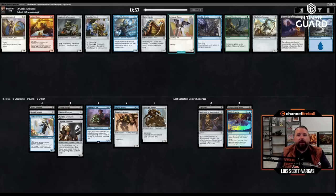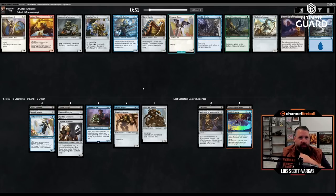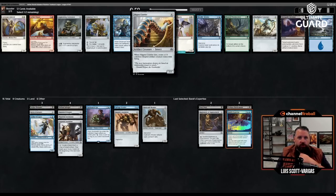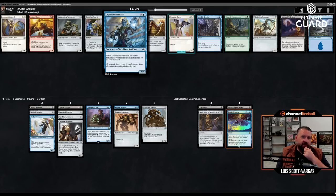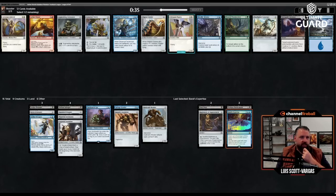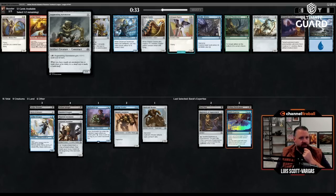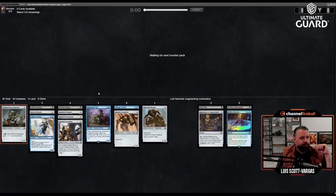Metallic Rebuke — improvised counterspell unless they pay three. There's also a four-mana two-two that dies into a flyer, and a five-mana three-two that can bounce one of their artifacts. I think I'm just going to take the Augmenting Automaton — one mana one-one, pay two to pump it. I just want a cheap artifact at this point. If you take enough cheap artifacts this deck comes together nicely. Right now I'm not playing this Implement unless I get another way to sack.